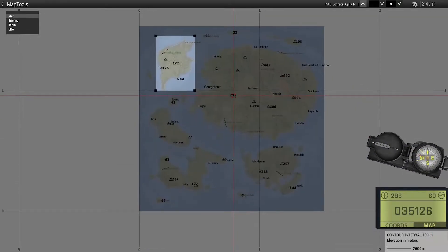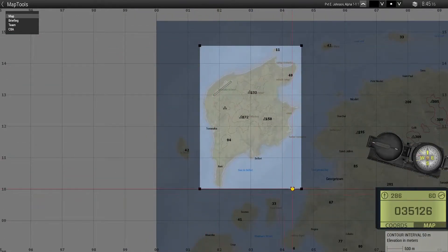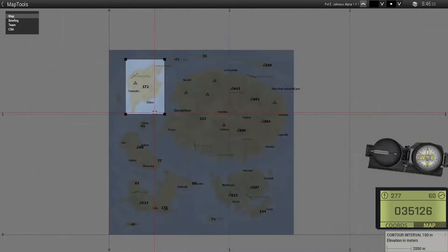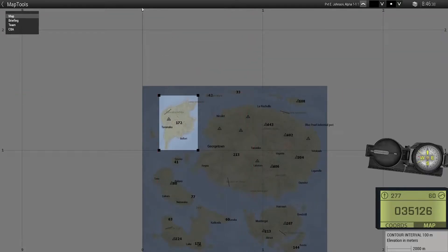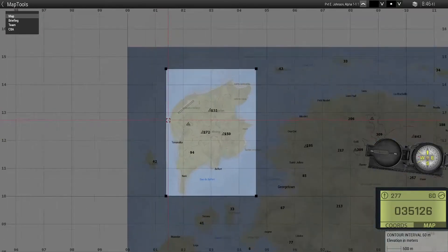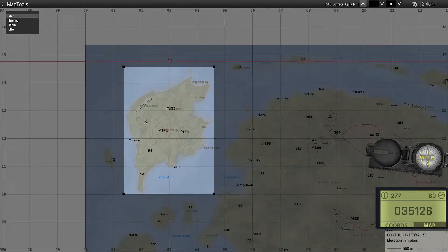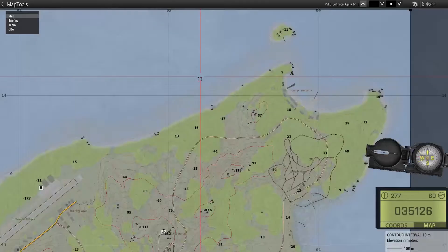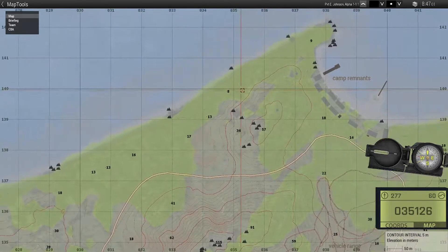The map I'm currently on is Tanoa and I've blacked out most of the map so we know we're only on this island up at the top here. If you look at the map you can see it's split up into grids - in this case this is 0, 1, 2. If we zoom in it'll now go to all the numbers between 0 and 1, so 0.5 is halfway between 0 and 1. Then if we look at for example 0.3, we zoom in again and this will split down to give us 0.30, 0.35, 0.36 and so on.